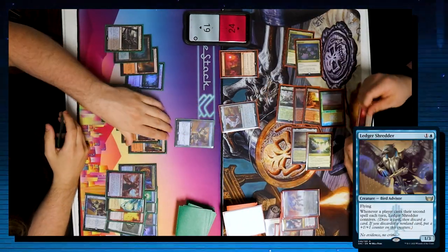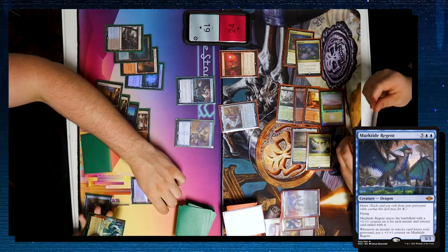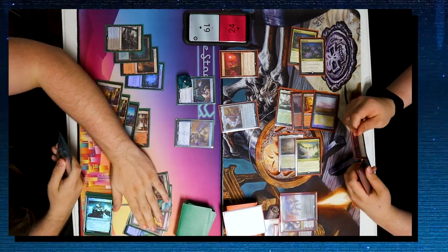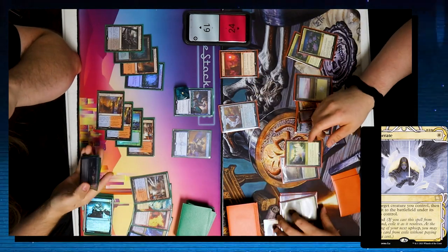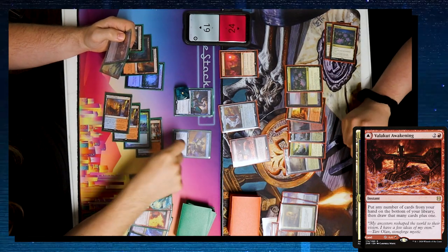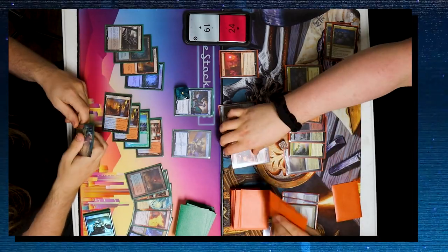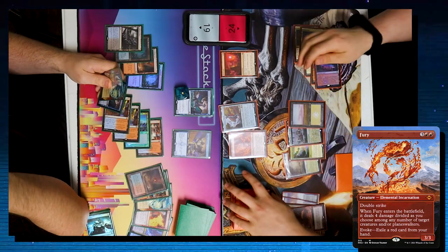Jake attacks for three with Solitude. I block with DRC — Jake gains three and goes to 24. I drop an Island, play Ledger Shredder, and cast Murktide Regent as a 4/4, intentionally undersizing it because I have a second Murktide — exiling cards to the second one will grow the first. That triggers Shredder and I pitch a Steam Vents. In Jake's upkeep, Ephemerate rebounds targeting Golos, getting a third Lotus Field. He casts Valakut Awakening, pitching one card, triggering my Shredder.